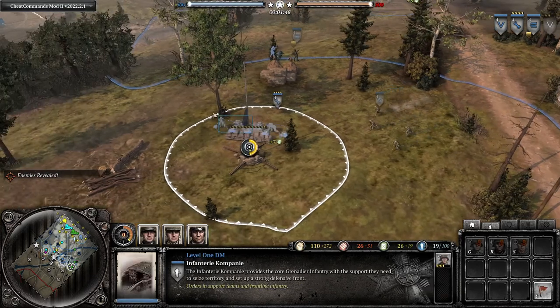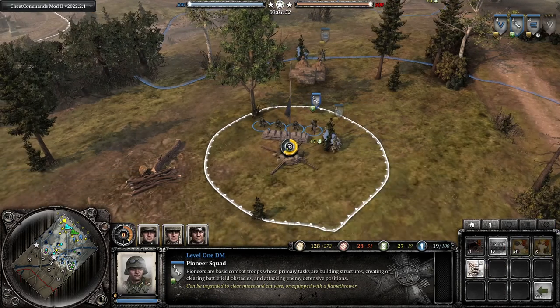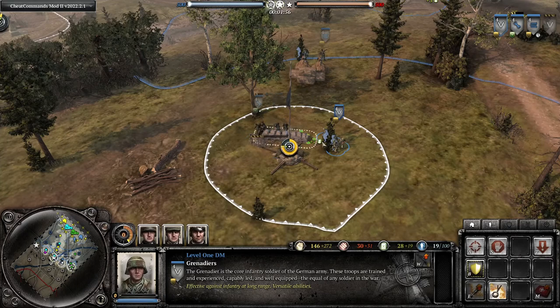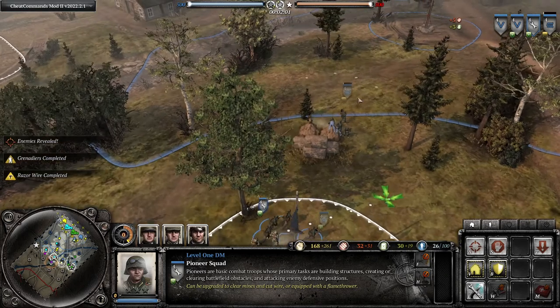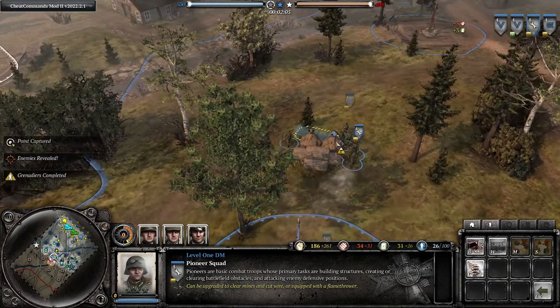As we're waiting here, you can see I'm making sandbags. I'm putting them behind the flag so that way the enemy, if they push us off, it's a lot harder for them to use. You can barbed wire it if you have the resources too. This MG is not set up, so we're going to set up that MG. Pioneers are going to stay by the MG in case they flank it.